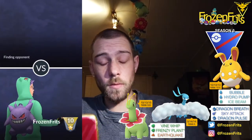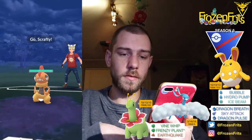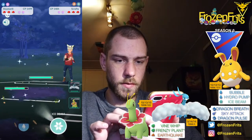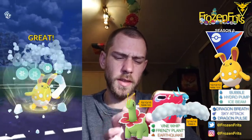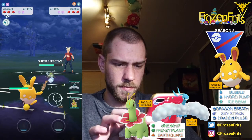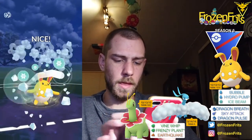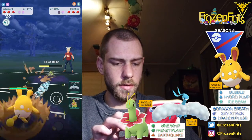We're gonna start off with the first battle. I'm going against a Scrafty. I'm just gonna take off this Ice Beam and he switched into his Galarian Stunfisk I think. So I'm just gonna stay in for now and I'm gonna take off another Ice Beam. Maybe he's gonna shield this up — yes, he does. Nice.